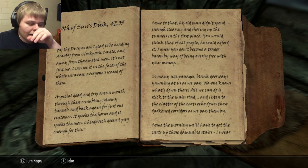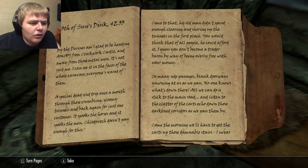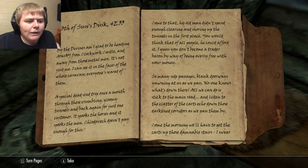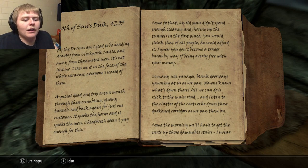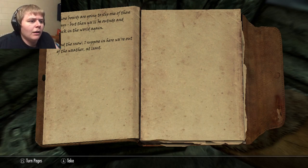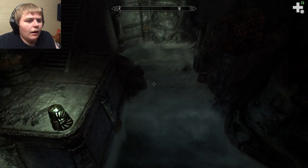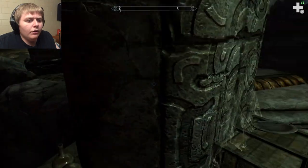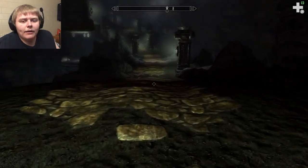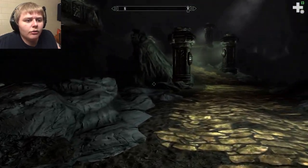I'm not recording this entire mod in one sitting. I'll do the rest in the morning so I'll actually be able to read like a confident person. So many side passages, blank doorways yawning at us as we pass. No one knows what's down there. I don't know if I should be taking these items. I want to explore, but I want to get through the mod. I want to stay on the path. Am I going too far? I might miss some jump scares or cutscenes.